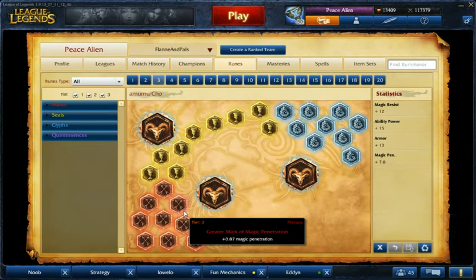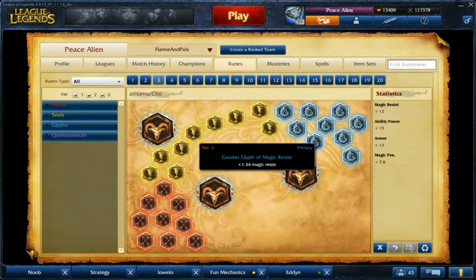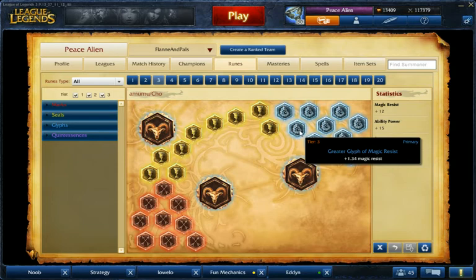Magic penetration is good because it provides damage. Armor is needed because you're in the jungle, for creeps and all that. MR is good because you'll be dealing with AP at some point in the game, so it's good for your defense.